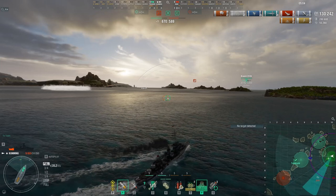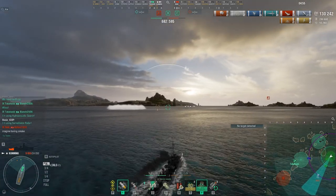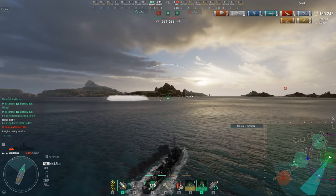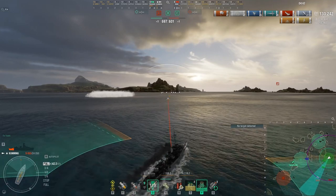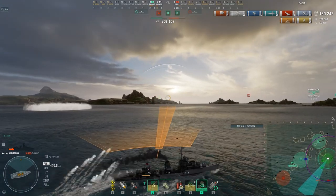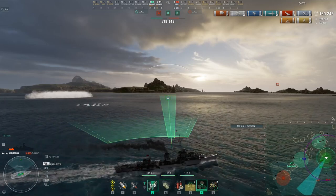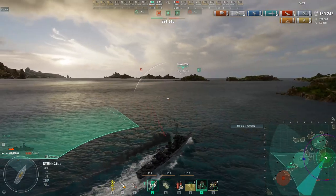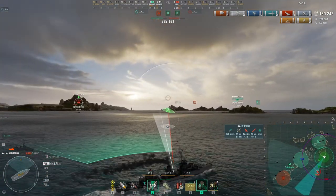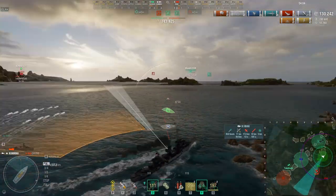Our Takahashi secured the Bravo cap and we're back to about a 78-point lead. At this point I think the game is pretty securely in the bag — Takahashi is moving on the north side of the island straddling four and five. Ibuki has to come back toward the cap, and here's where I'm going to make use of the reload booster. I'll put torpedoes out in case he comes this way and save the other set in case he moves to Bravo — I can cross and get close enough to cover that approach. As long as he stays on more or less that same line, this game is over.